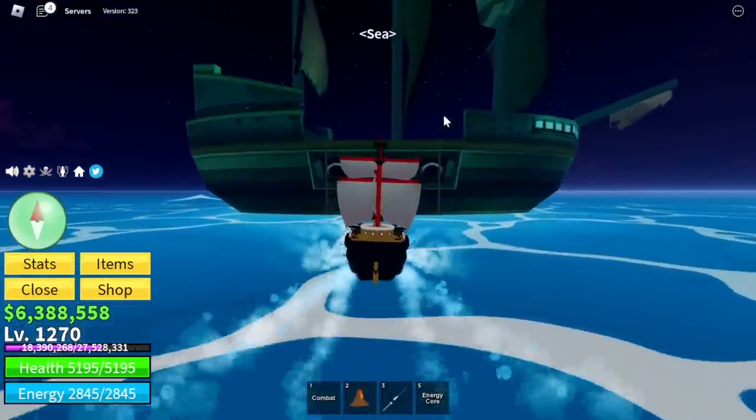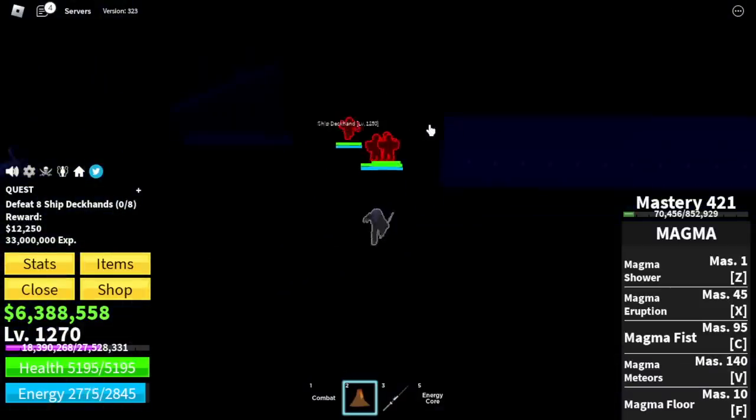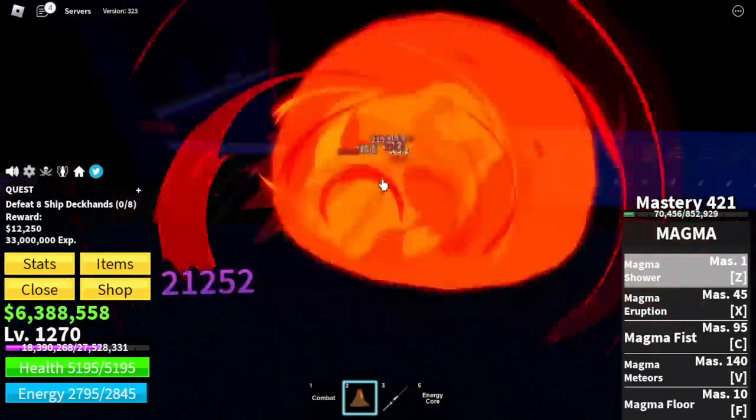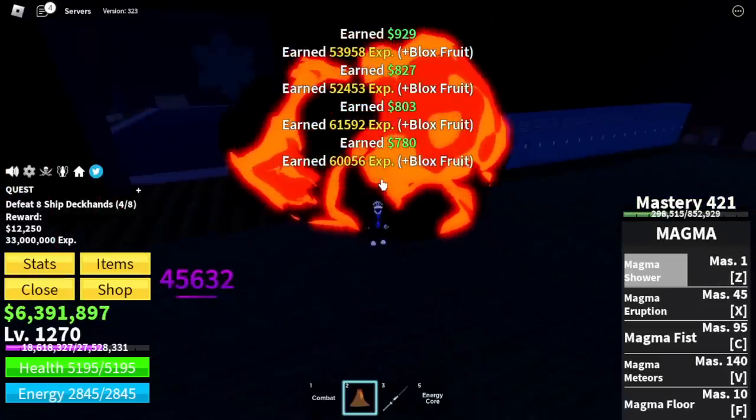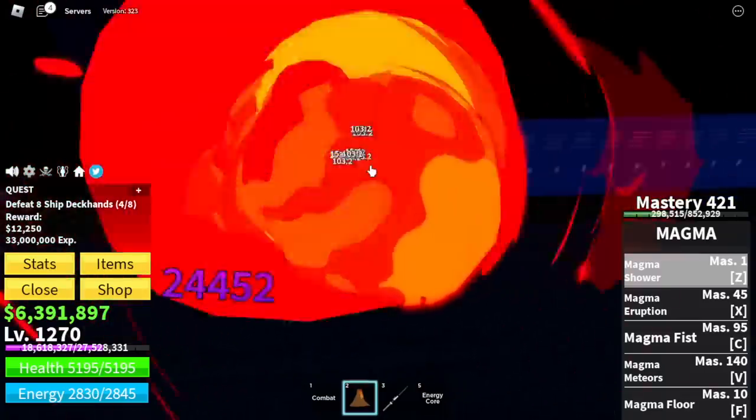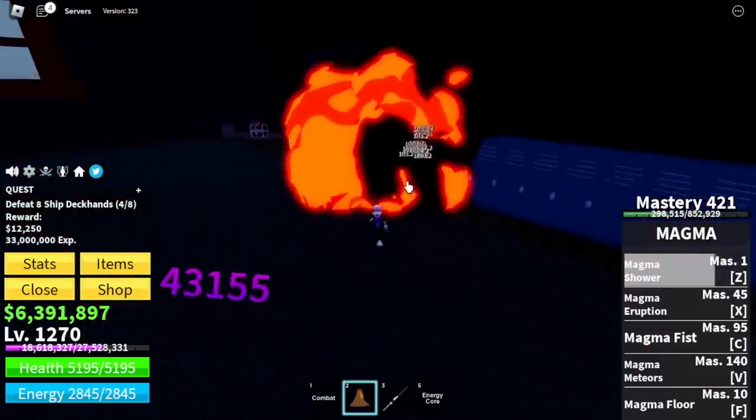Next up, back to grinding. First Ship is our target — only ship captains. We're not yet logged out here so you can use wall strat. Just one Z skill is enough. I'm gonna make this quick so that we can go to the third sea now.